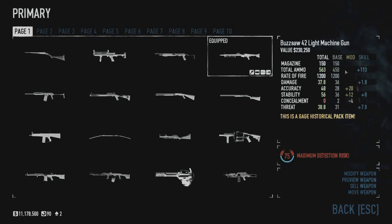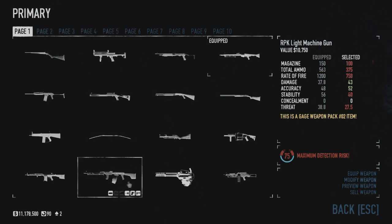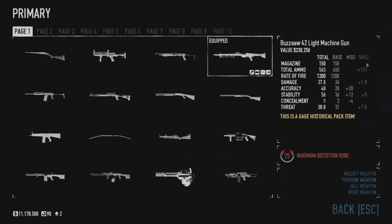This has a base magazine of 150 — pretty average for machine guns, tied with the Brenner 21 and higher than the RPK, but lower than the KSP and the KSP 58. A total ammo of 450, rate of fire of 1200, damage of 36, accuracy of 28, stability of 36, concealment of 2, and threat of 31.